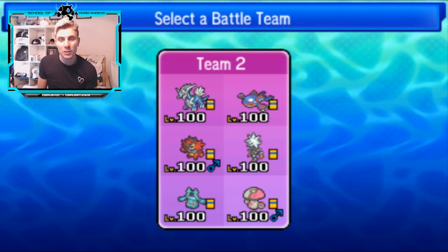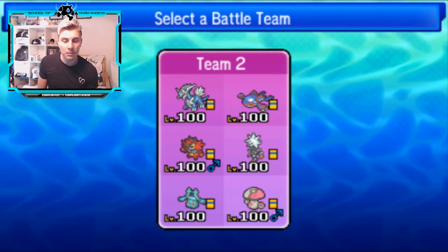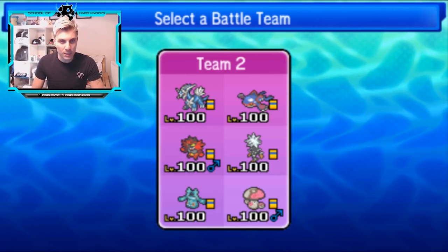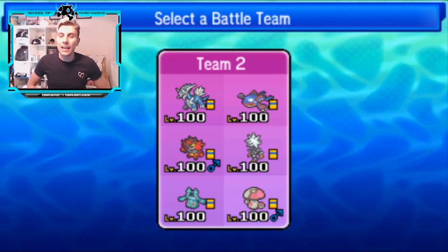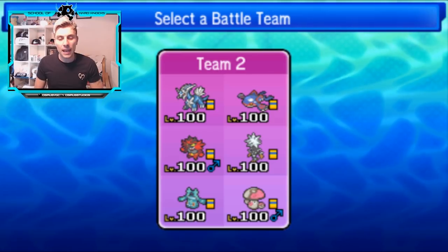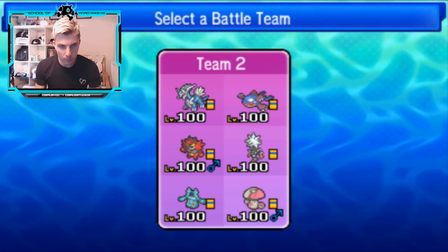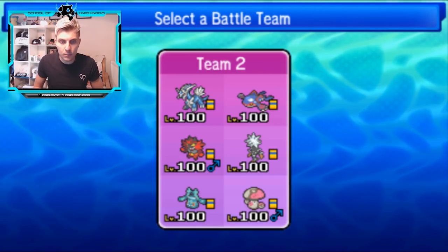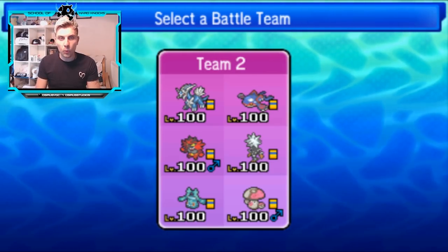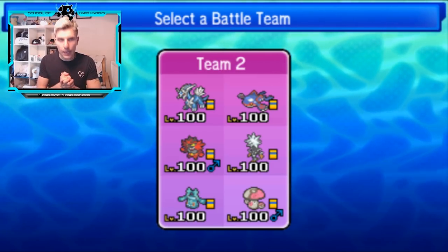Our odd pick on this team is Zeraora — a little bit forgotten about in this format but still able to do some work. We had a really nice episode last week where it just destroyed our opponent's side of the field with Tail Glow and Beast Boosts under Trick Room. Then we've got our second Trick Room user Bronzong, with Skill Swap to help support rain and weather control. And Amoongus is the final sixth member, providing Rage Powder, Spore control, and support to shut down opponents' options.